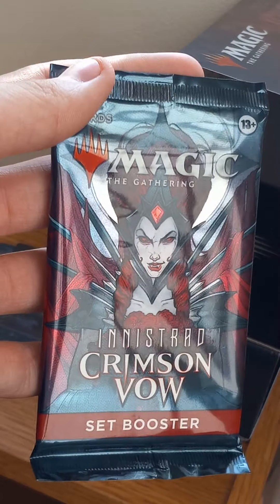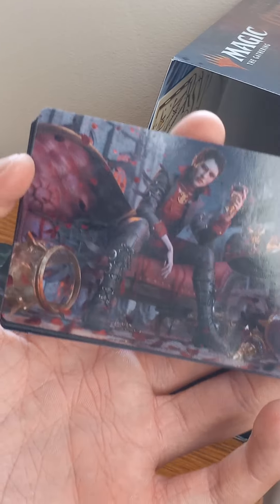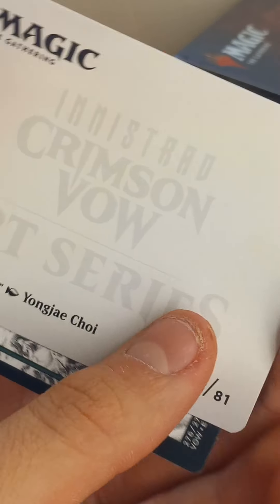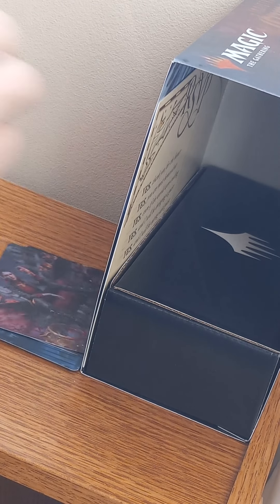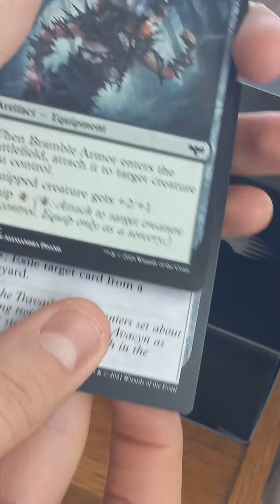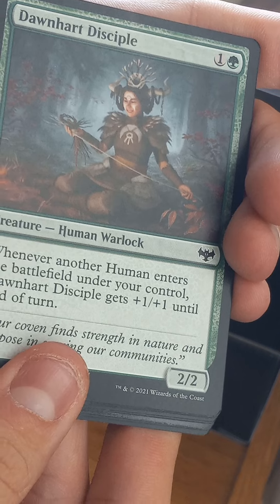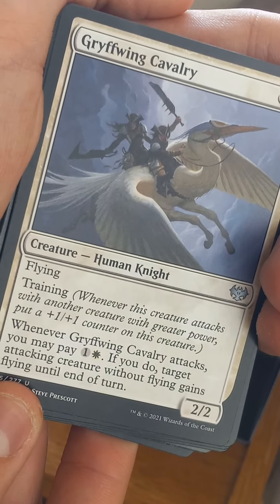We're on our last booster pack of the day before we get into the other two packs of cards. Let's find out what's in here — Jade Made of Dishonor, Dishonor. First one is Forest, Honored Heirloom, Bramble Armor, Apprentice Sharpshooter, Daheart Disciple, Angelic Quartermaster, and Griffwing Cavalry.